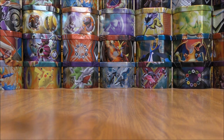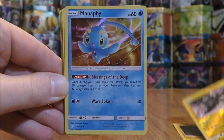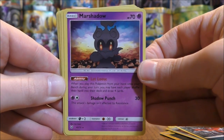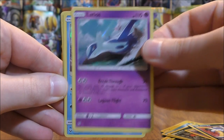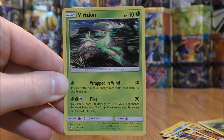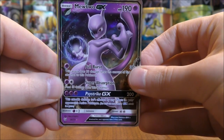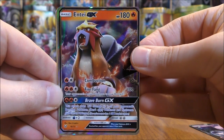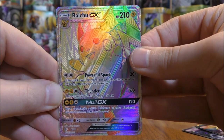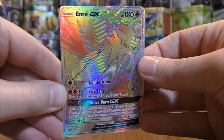To summarize: out of 15 packs I pulled 2 rare reverse holos in Raichu and Zekrom, and 10 rare holos including Manaphy, Yveltal, Marshadow, Hoopa, Latios, Palkia (two copies), and three Verizon. For ultra rares and secret rares: 2 regular GX in Mewtwo and Entei, 1 Shining card in Shining Genesect, and the two best pulls — both GX Rainbow Rares in Raichu and Entei. I really can't beat those pulls from these 15 packs.